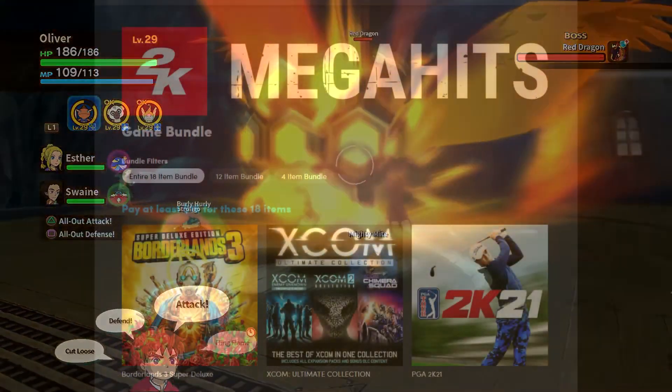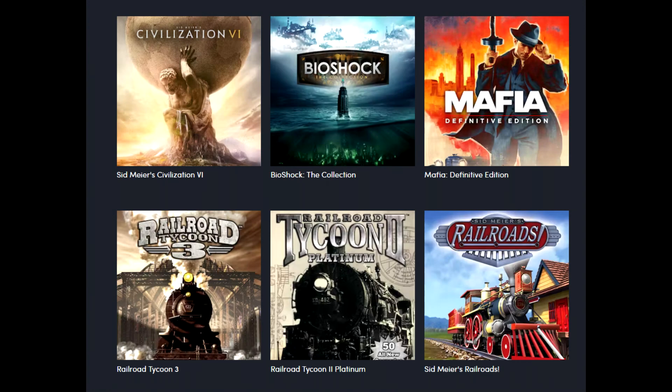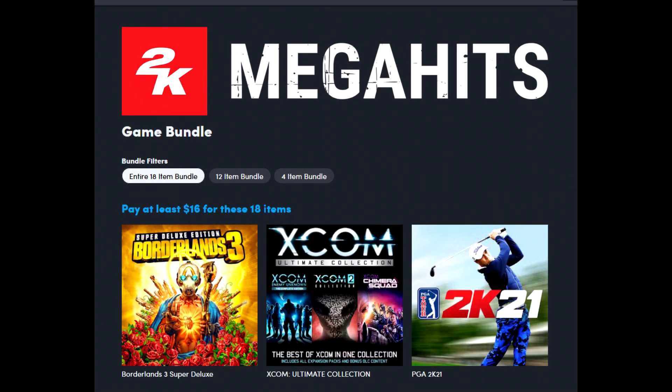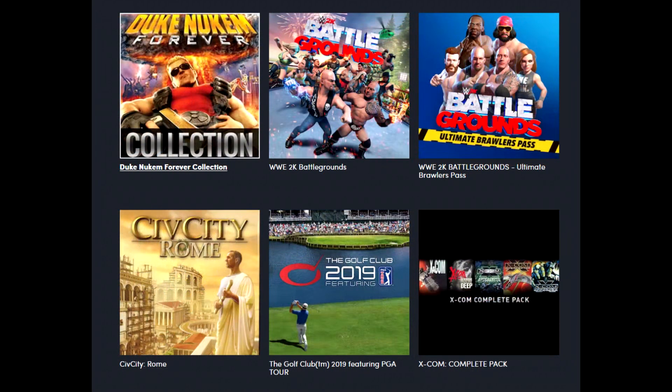The 2K Mega Hits Humble Bundle is a ridiculous deal — $16 gets you Borderlands 3 Super Deluxe, XCOM Ultimate Collection, PGA 2K21, Sid Meier's Civilization VI, BioShock The Collection, Mafia Definitive Edition, WWE 2K Battlegrounds, Duke Nukem Forever Collection, Civ City Rome, XCOM Complete Pack, Golf Club, Army Men RTS, Hidden and Dangerous 2, and Hidden and Dangerous Action Pack. The bundle has already raised over $100,000 for charity and is still running for a little over a week. When you click the link, you can adjust your donation amount and where the money goes — to Humble, to charity, or to the developers.